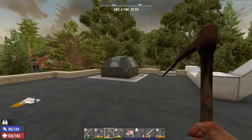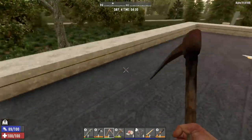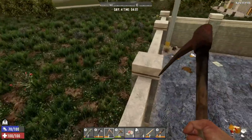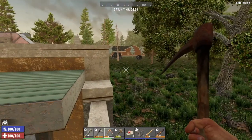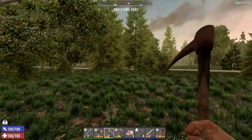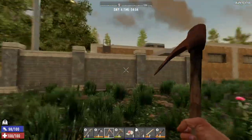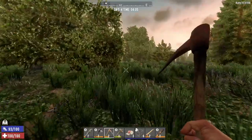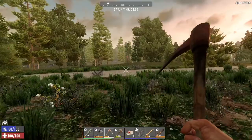G'day guys, welcome back to another video of my let's play of 7 Days to Die. This is Alpha 19 and we are in the morning. From the last video, I actually stayed around the Cracker Book area just to do a quick check around to see exactly what was what and wanted to get a little bit more out of it. I pretty much stayed the night in the Cracker Book in the final loot room.